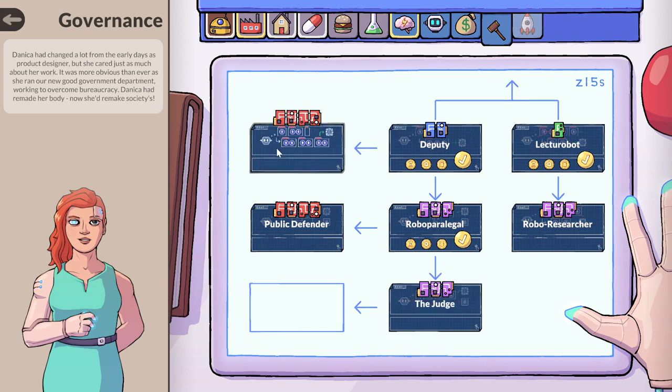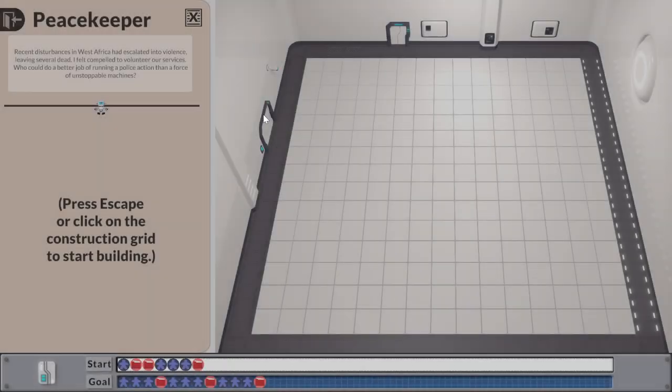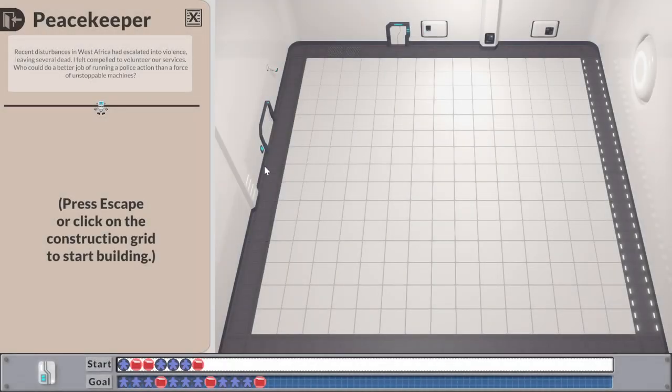I assume all these red ones are just too hard to tackle right now, but let's at least have a look at their descriptions. Peacekeeper. Recent disturbances in West Africa had escalated into violence, leaving several dead. I felt compelled to volunteer our services.